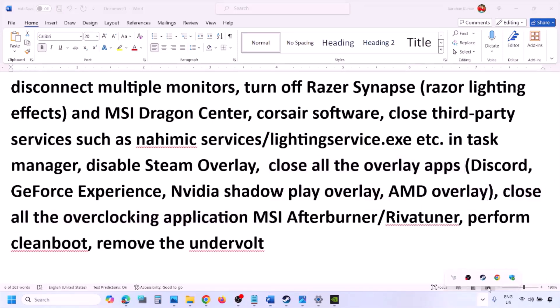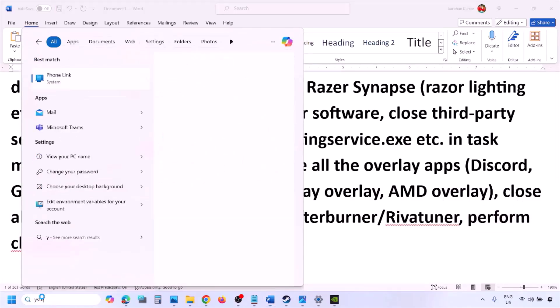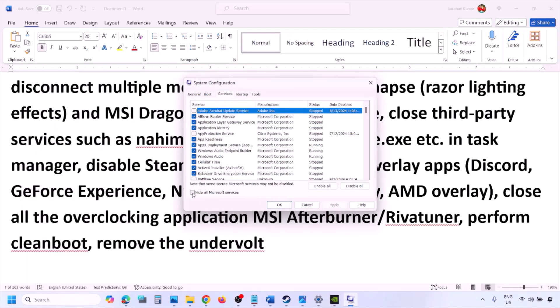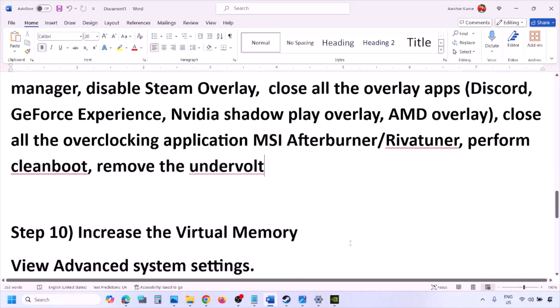Close all overclocking applications — if you have MSI Afterburner or RivaTuner running, right-click and close them. To perform a clean boot, type 'System Configuration' in the Windows search box, go to the Services tab, check 'Hide All Microsoft Services', then click Disable All. Click Apply, then OK — you'll see a restart prompt. Restart your computer and launch the game. Also, if you have undervolted your computer, remove the undervolt and then launch the game.